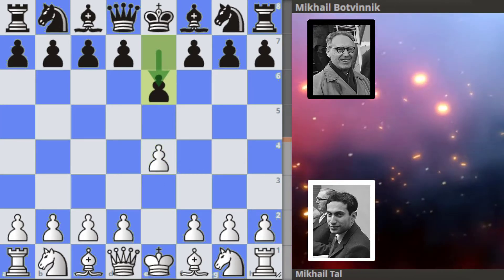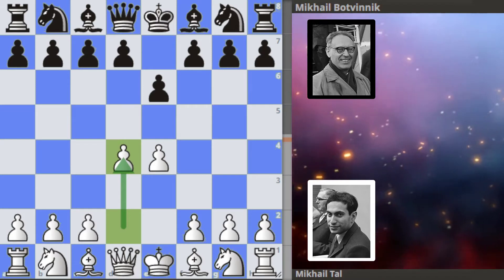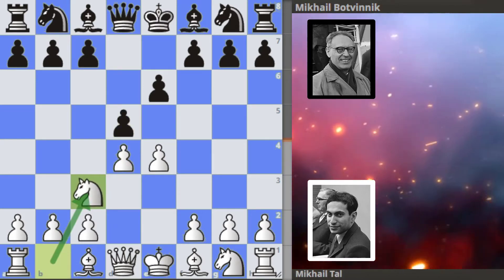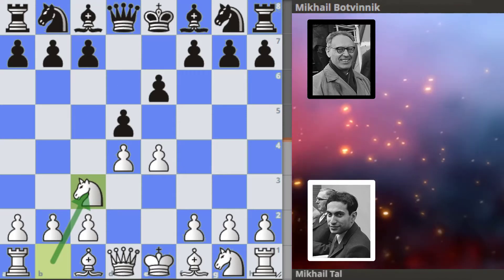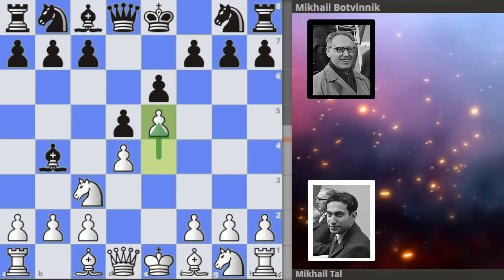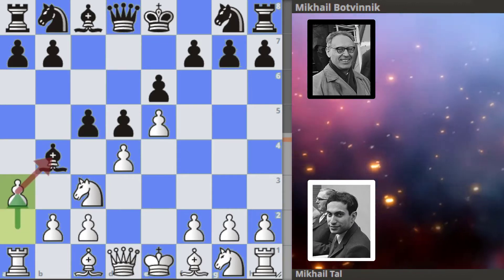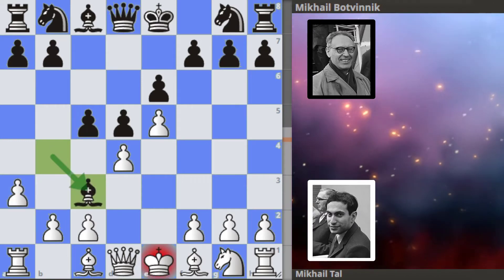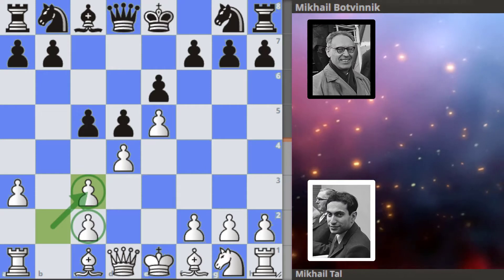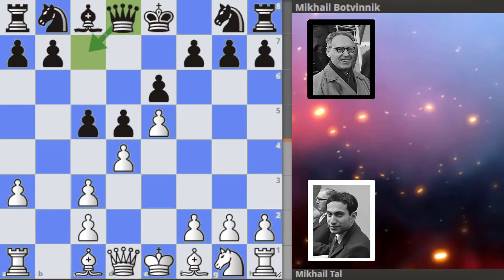Botvinnik replies with e6, the French Defense. Tal grabs the center with d4, and d5 as expected from the French. Tal develops his knight to c3. Botvinnik pins the knight with bishop to b4. Tal closes the center with e5 and we get c5 from Botvinnik. Then we get a3 hitting the bishop, then takes and takes, leaving white with doubled pawns but he also gets the bishop pair as an advantage.